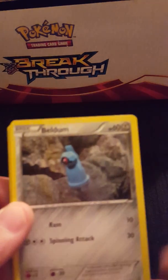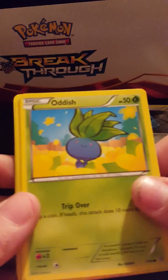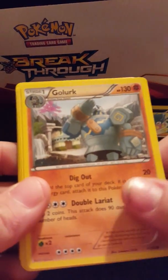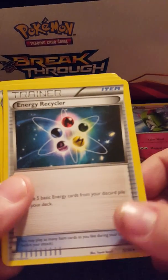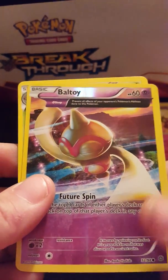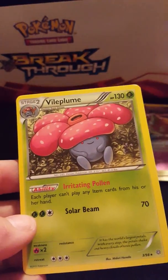Alright, we got Abeldum — there we go — Oddish, Inkay, Golett, Porygon, Corsola, Energy Recycler trainer, Whimsicott, a Wally, and a Vileplume. Not too bad.